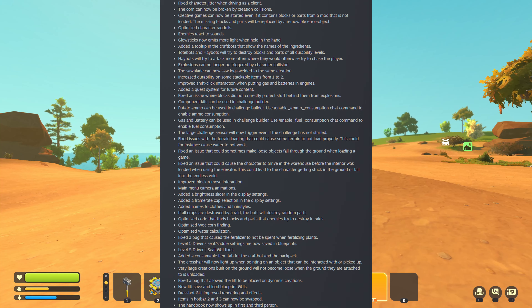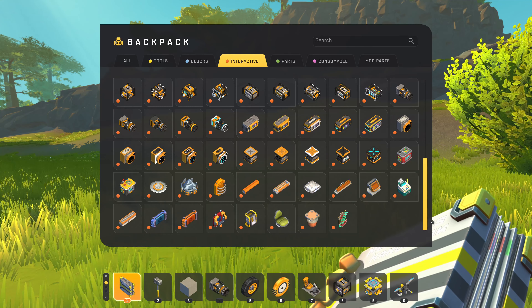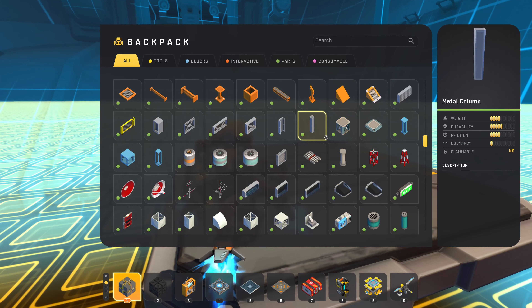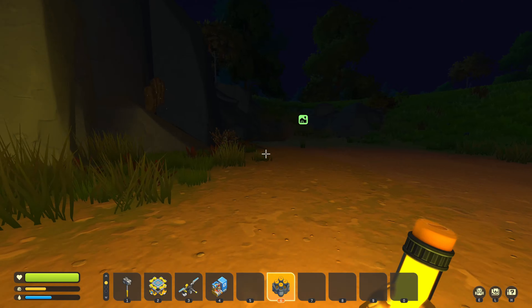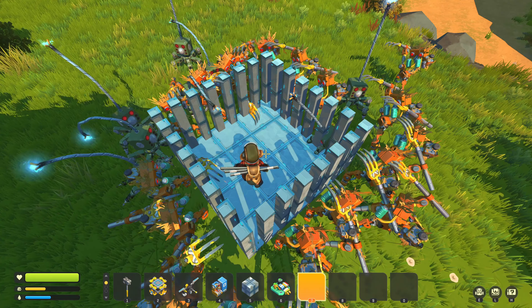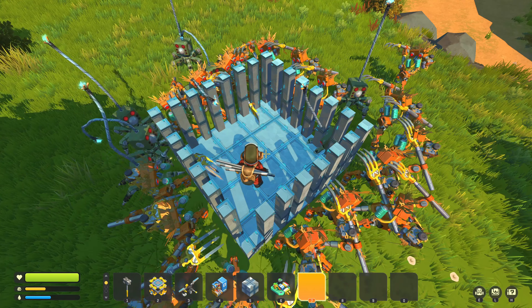There are a few smaller changes worth knowing. Grass will now be removed if we place blocks near it. More survival parts are now uncreative. All creative parts are now available in challenge mode as well. Corn is now finally breakable. Glow sticks now emit more light when held. Haybots and toadbots can destroy parts of all durabilities now.